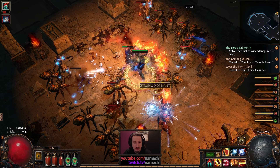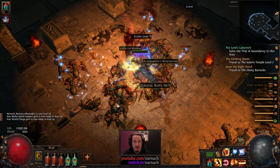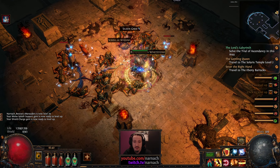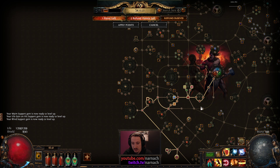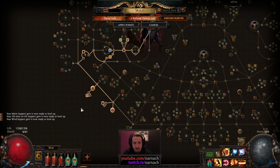Situations like these are where Spectral Shield Throw is gonna be at its best. If you get completely surrounded, you can just blow up everything nearby. And that is another level — so that concludes that one.